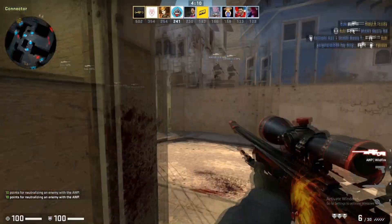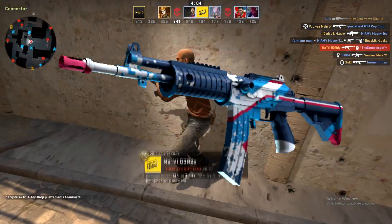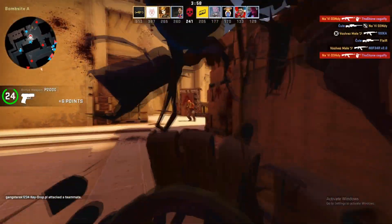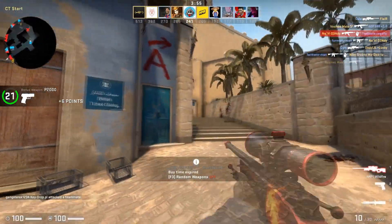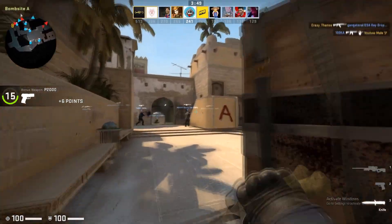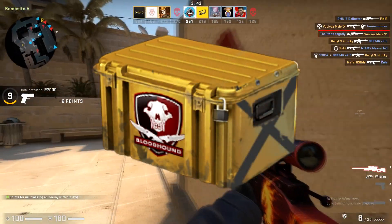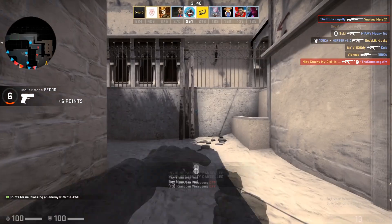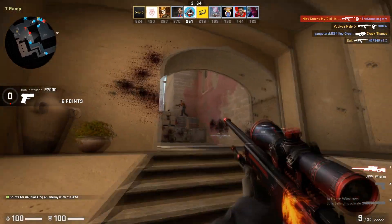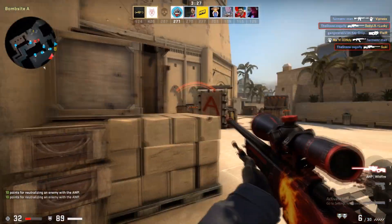The counterpart of the FAMAS is the Galil, and for the Galil we're picking the Rocket Pop in factory new condition. Yes, it's a tiny bit over five dollars at five dollars and 38 cents, but that is an amazing price for a factory new Galil skin that looks absolutely amazing. It's from the Falchion case, which I think is one of the more underrated cases and might go up in price a lot. The Galil Rocket Pop is one of the best Galil skins and a very good investment.